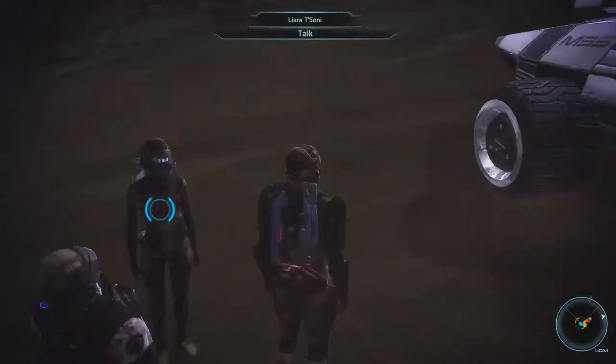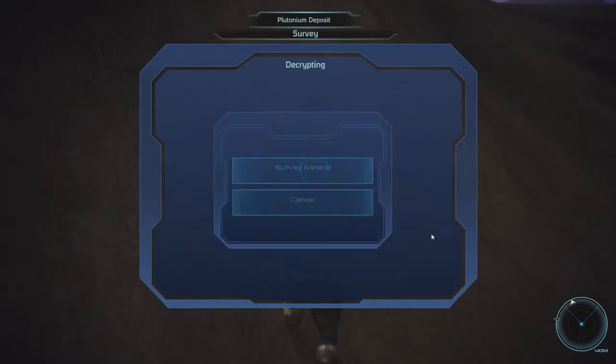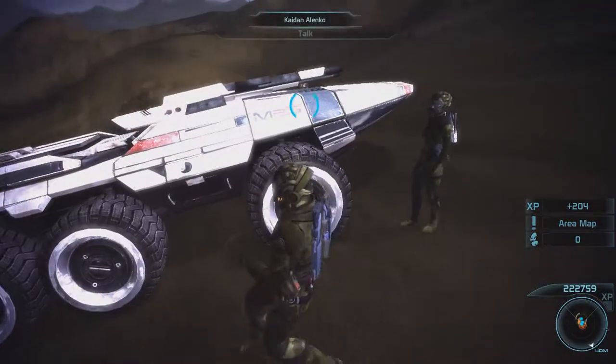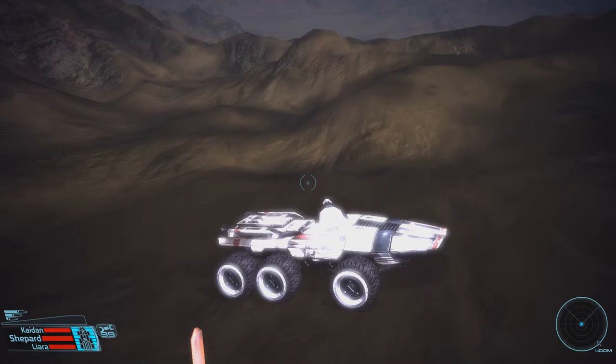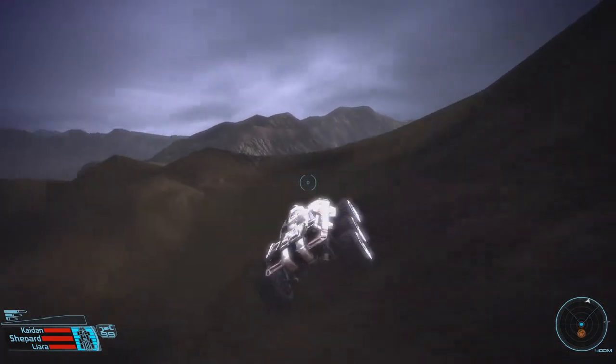Here we are at our first destination on Trabin. Let's quickly survey this Plutonium deposit. Now, a bit of background information on the mission — I'd like to present a Citadel Elevator news report from way back in episode 11 of this playthrough.